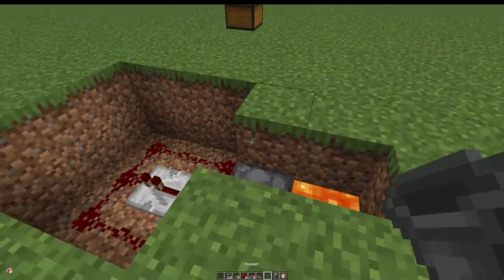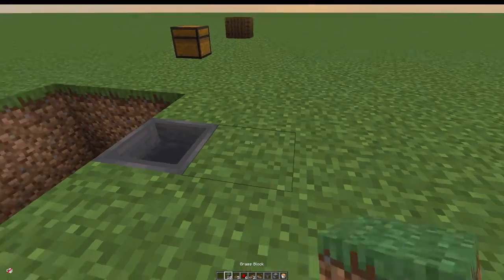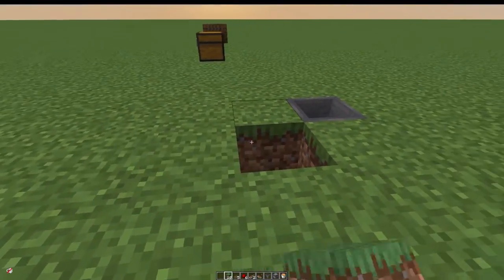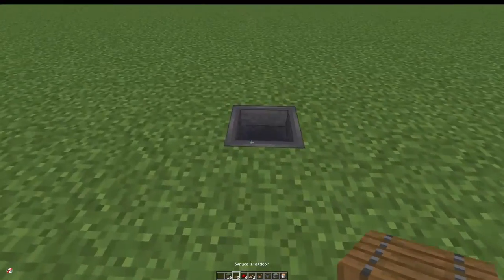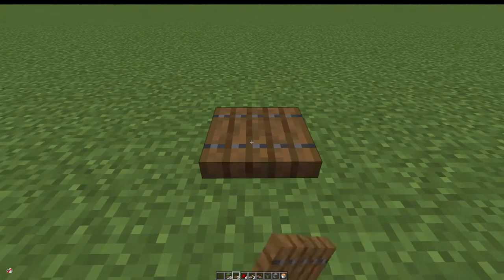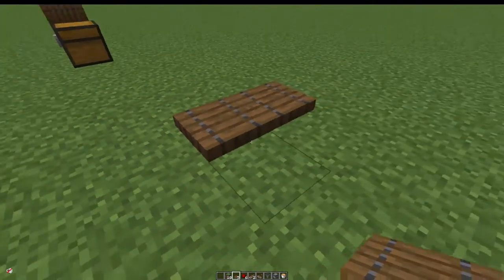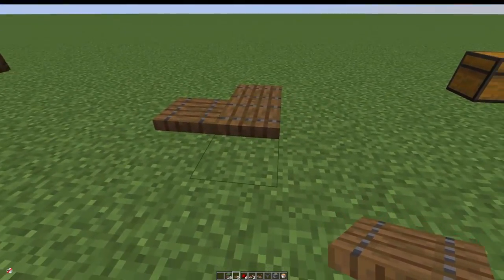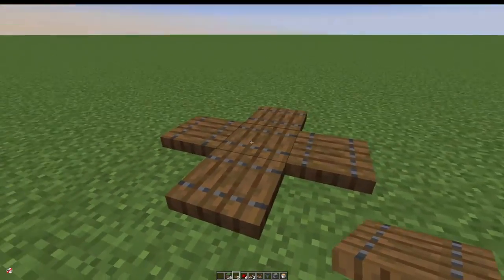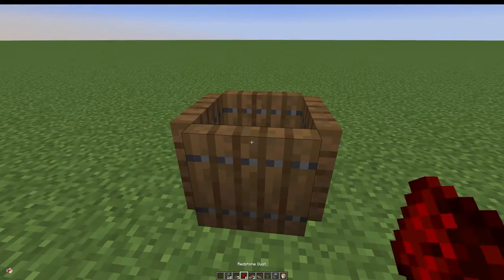Jump back up — being careful not to fall into the lava — take our hopper and put that in here. Then take our surface blocks, whatever you're using, and cover the whole thing up like so. Once done, press shift and crouch to place the trapdoor on top of the hopper. Then take the remaining trapdoors, go all the way around facing towards the trapdoor in the middle, and place them on the outside in this pattern. Fold these up and there we have it — our waste bin.